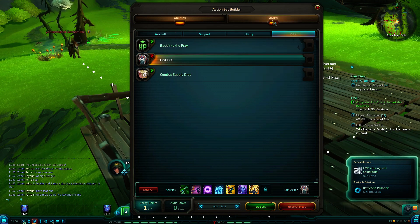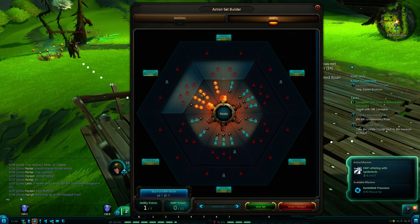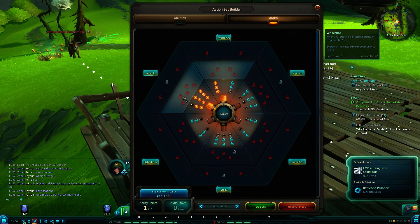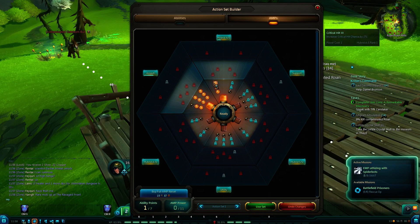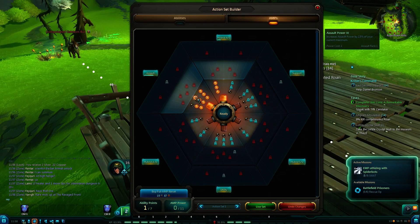Amps right now are all over the place, only because I haven't been able to find and get any of these amps. This is a bad thing — this is a derp on my part, as well as me not really caring at this point. I should be focusing on getting one or two of these amps. But what people will normally tell you to do is increase your Assault Power first — you can put three points into that. The next one is Critical Hit Chance: three of those is 6% more hit chance, and three of these would give you about 7.5% more Assault Power. All that adds up.